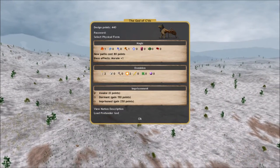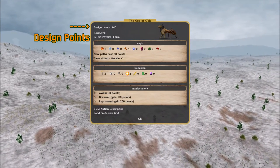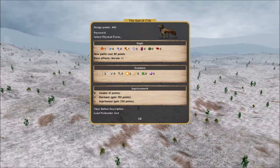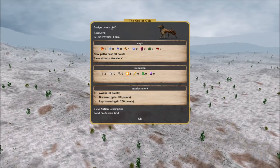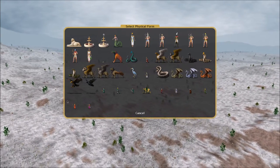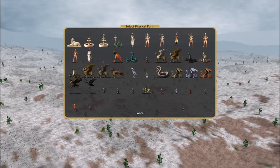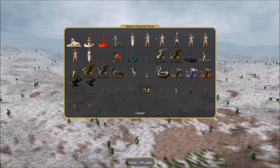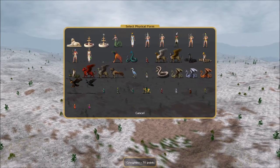The next step is to create your Pretender God, which is your avatar in this game. You have 500 points to start with. The first thing we need to choose is a physical form. Each physical form has a different cost and varying strengths and weaknesses. This is just a tiny subset of the total selection of physical forms in this game. Ctis has these to choose from - some snakes, dragons, lizard sorcerers, liches, giant ravens, and sphinxes.